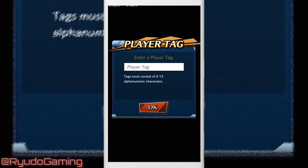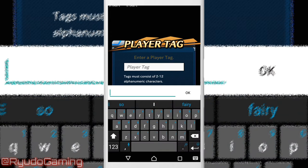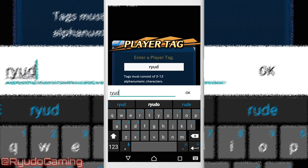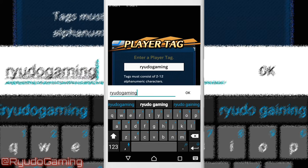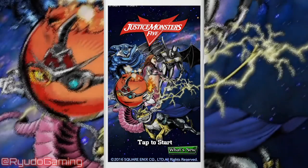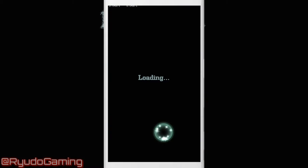Press cancel and it will bring us to the name tag thing - put whatever you want in here, you can always change it later on. I'm just going to put in Ryudo Gaming again. And then it's tutorial time - time to skip that. Ain't nobody got time for that.